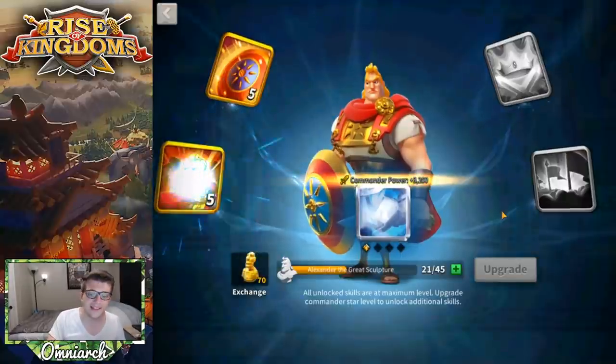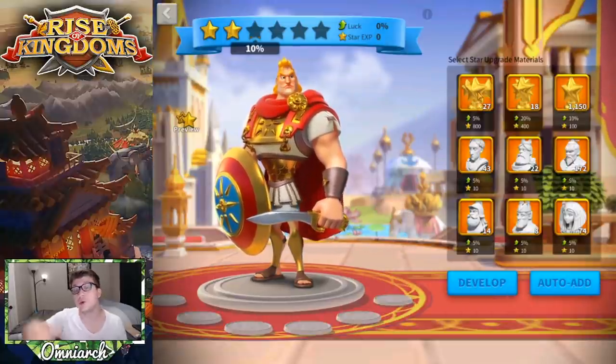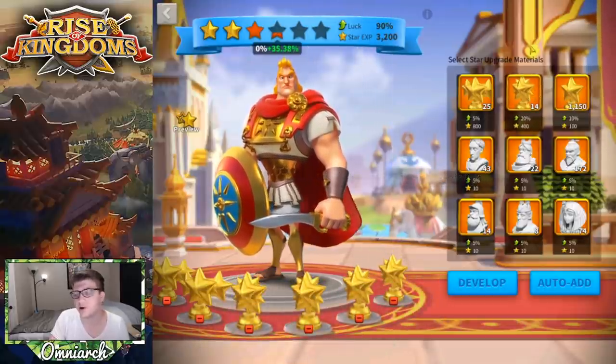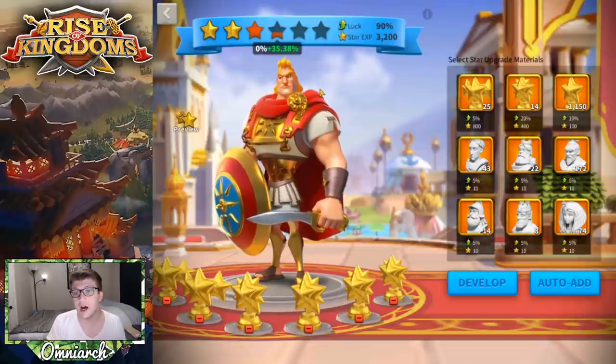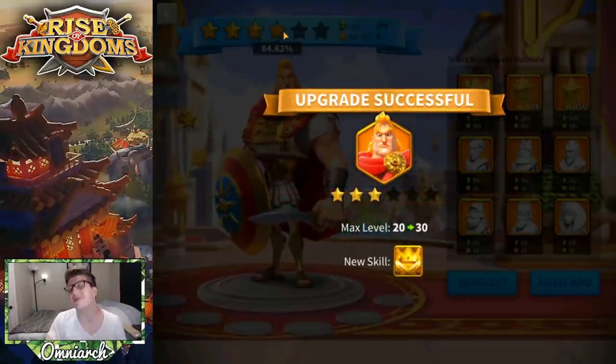Let's go ahead and upgrade — we've got the next skill unlocked on Alexander. We're going to get him all the way to four stars. The way I like to star up commanders is using two bundles plus four blessed sculptures. The bundle gives 800 experience with a 5% crit chance; the blessed ones have a 20% crit chance. Doing two bundles and four blessed gets you tons of experience while nearly guaranteeing the crit. Let's develop and see what happens — we were so close!